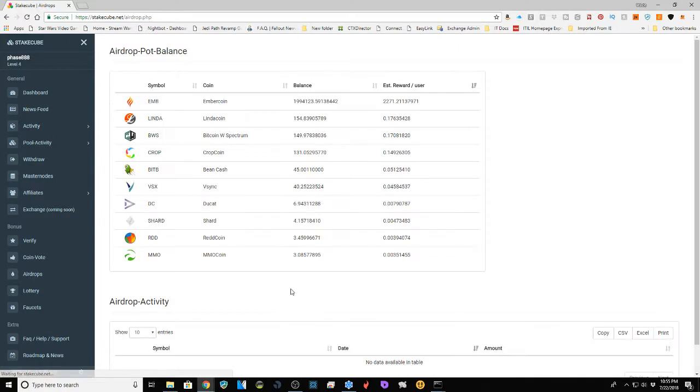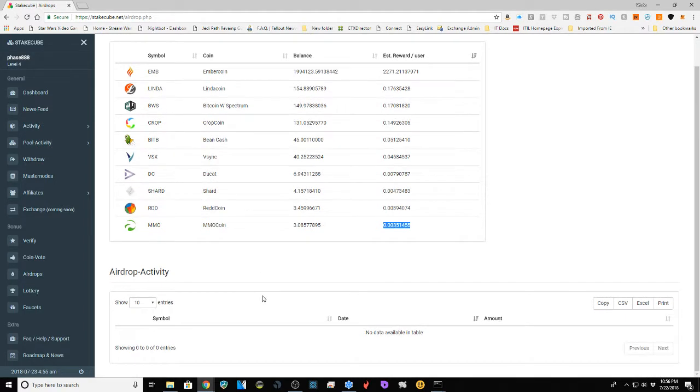In the airdrops section, they contribute a number of coins to increase exposure for a coin. For example, the MMO coin airdrop pool currently has about 3.0857 coins available, with an estimated reward per user of approximately 0.00351455 coins — so you'd get a tiny fraction just for being on the site. I haven't gotten any yet since I just found this site, but getting free coin just to promote the coin itself isn't a bad thing.